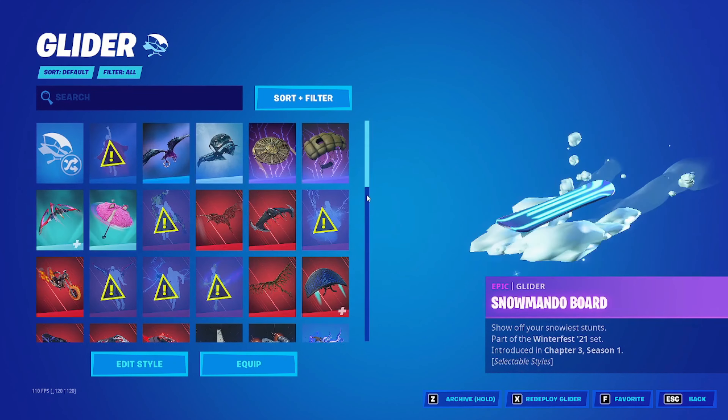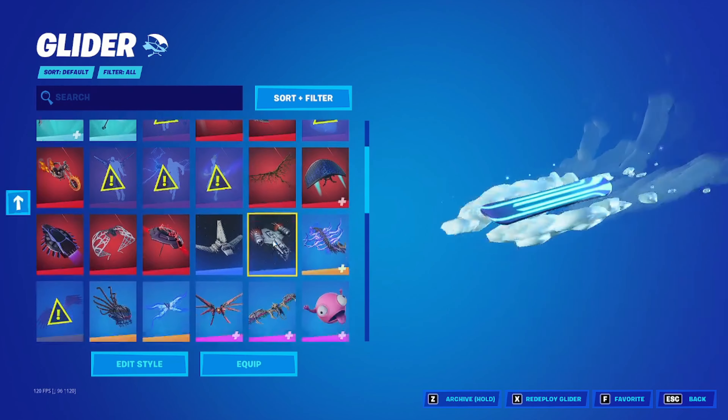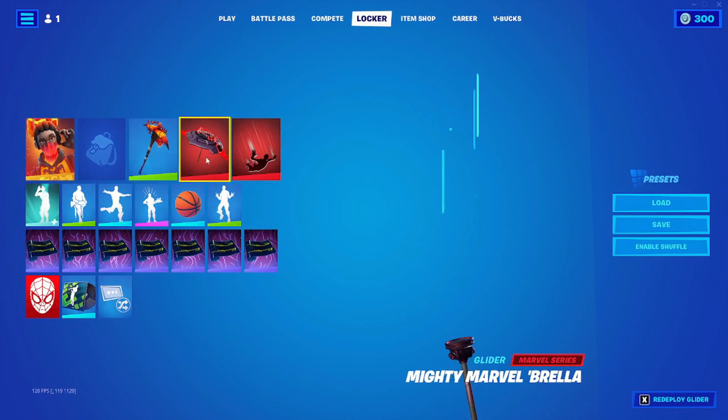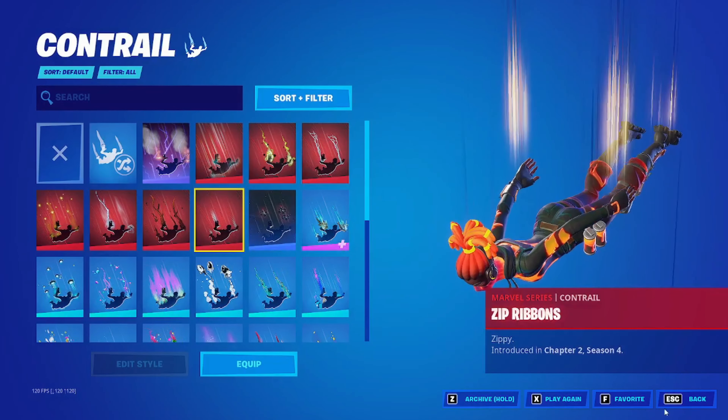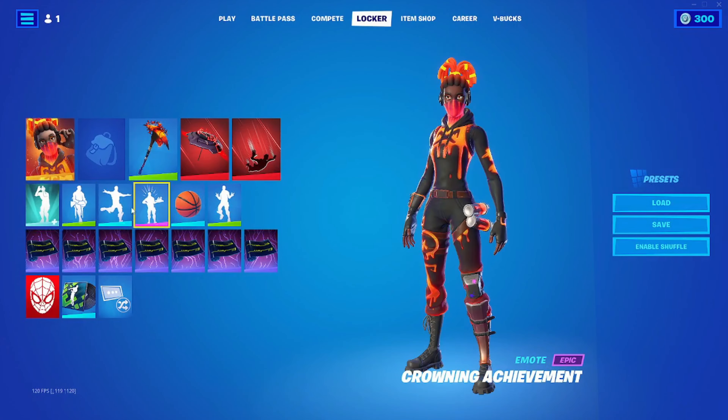I'm trying to think of free gliders but I can't really come up with much, so I'll just go with the win umbrella from that season — it looks fine. I'm not going to include contrail because it doesn't matter that much.